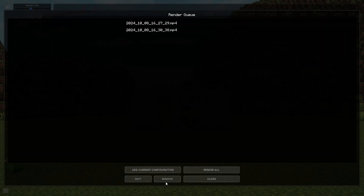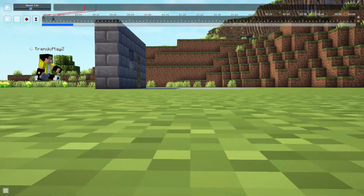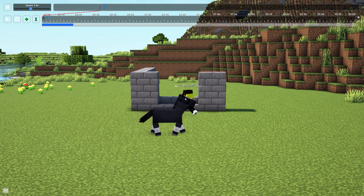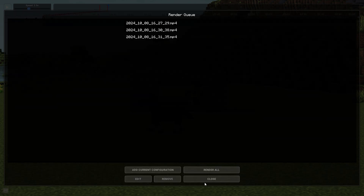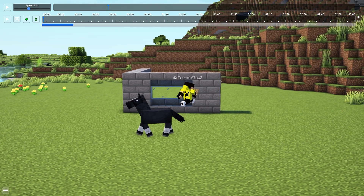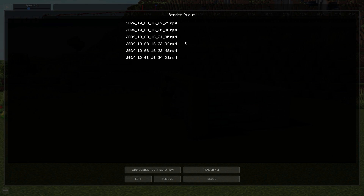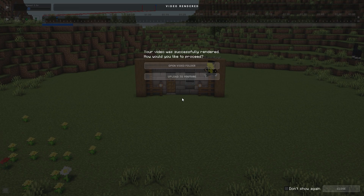Here are the two clips we just made in the queue. Click 'Close,' clear the keyframes, move to the position of the third clip, add keyframes, start playing, then add ending keyframes and add the third clip to the queue. Then clear keyframes and go for the fourth clip. After making all of your clips, click 'Render Camera Path' — you can see all your clips listed there. Click 'Render All' at the bottom of the screen and it will start rendering all your clips. Wait until it finishes.